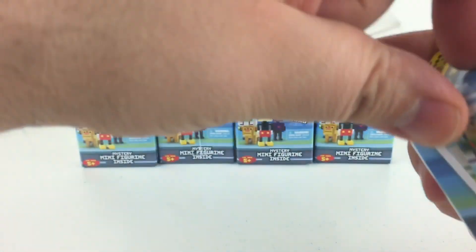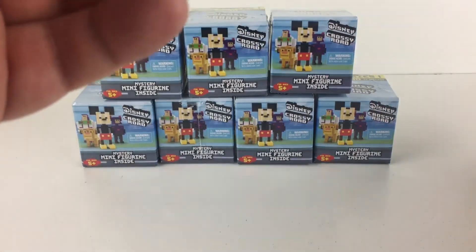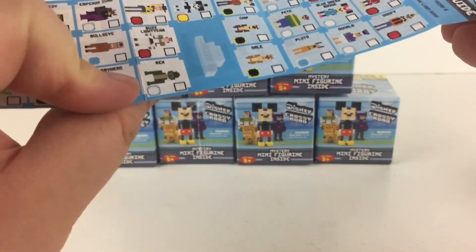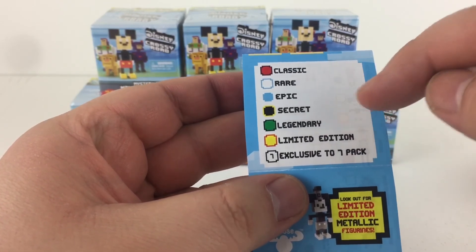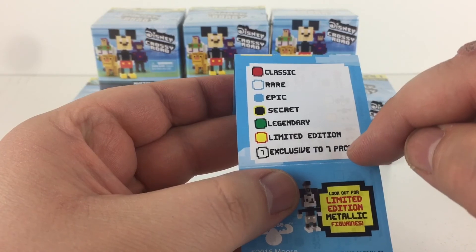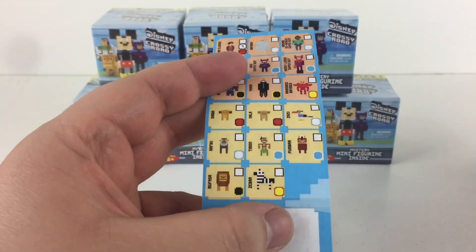These are totally new to me. I have seen other ToyTubers opening them online, and I thought they were really cute, so I was excited to see them in my local Target. Here is what I'm going to assume is a checklist of the different characters we can collect. The red is classic, the white boxes are rare, the blue are epic, the black with the yellow trim are secret, the green box is legendary, the yellow box with red trim is limited edition, and then we have exclusive to the seven packs, which I didn't see in the stores, so I just grabbed our blind boxes here.